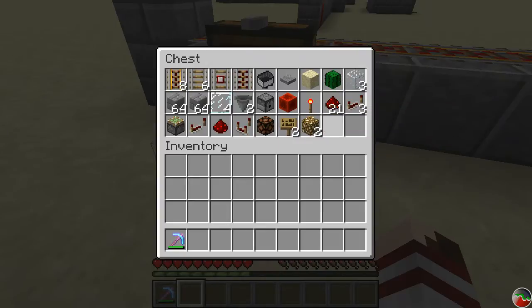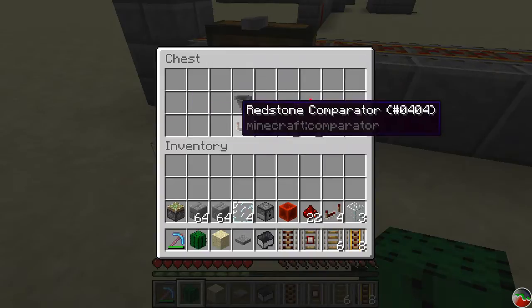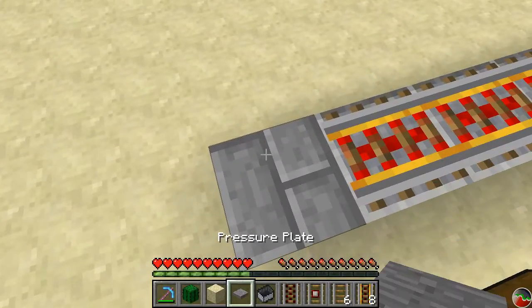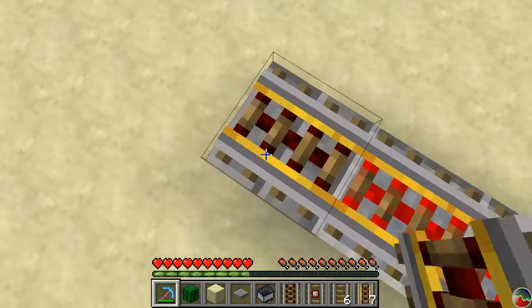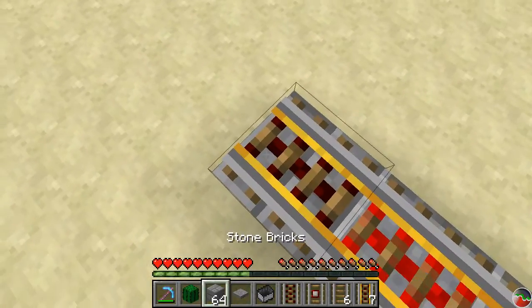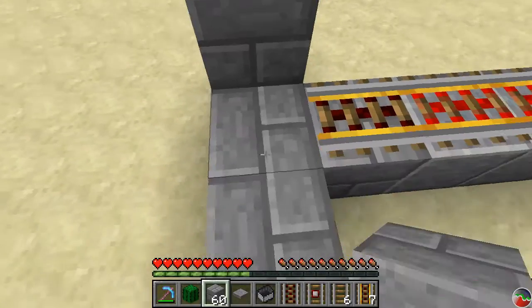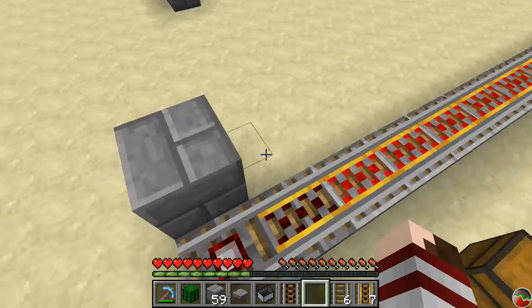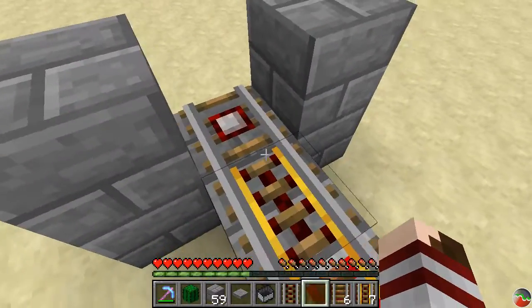The signs and glowstone are all optional components you can add if you desire. So the first thing you want to start with is the unpowered rail entering the station. In the northwest cases, that's not going to be the start of your actual building — it's going to be the detector rail. In the south and east directions, the building starts with the unpowered rail. So that's the difference there.